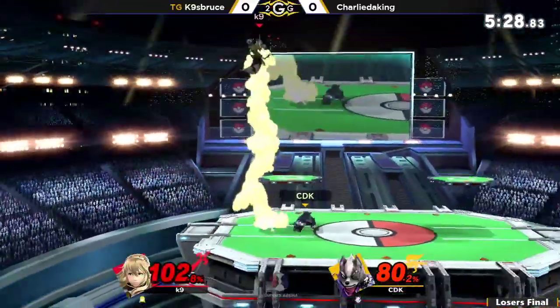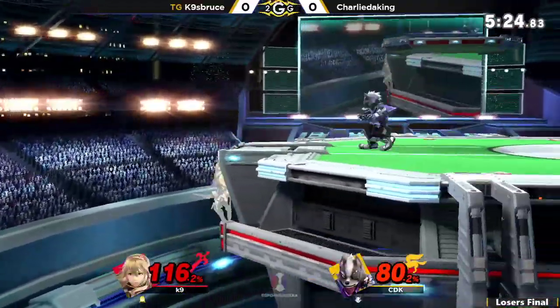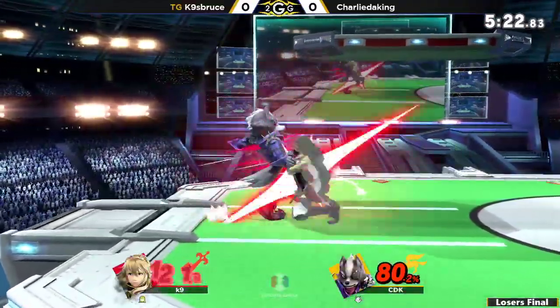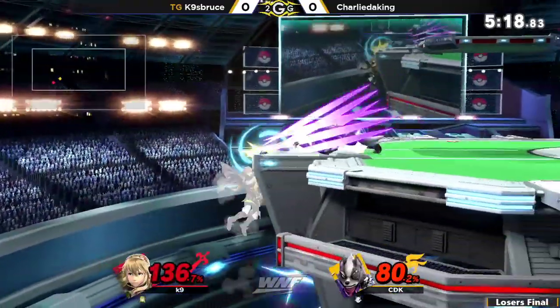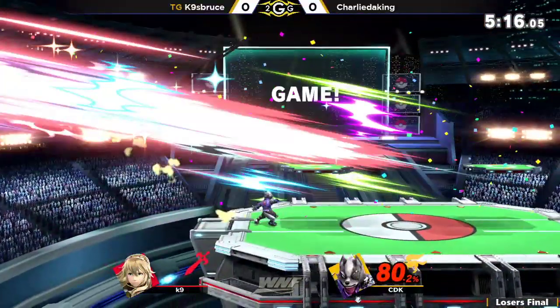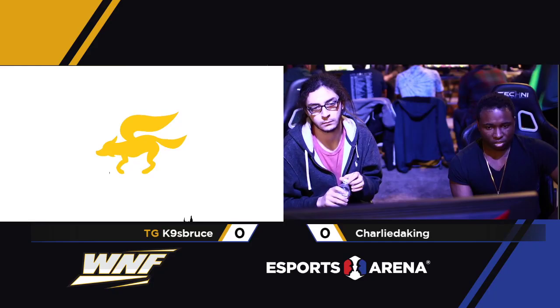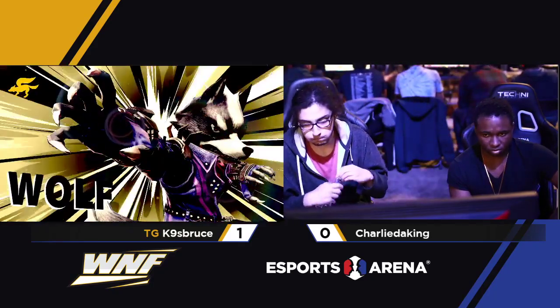Now Charlie and K9 are both at kill percent. The question is who can sneak in their kill option first. Reading the roll-in, just waiting and turning around for K9 to pick an option. He picked an option and failed at it because he got forward-tilted the second he chose the getup, and that turnaround is going to spell the end of game one.